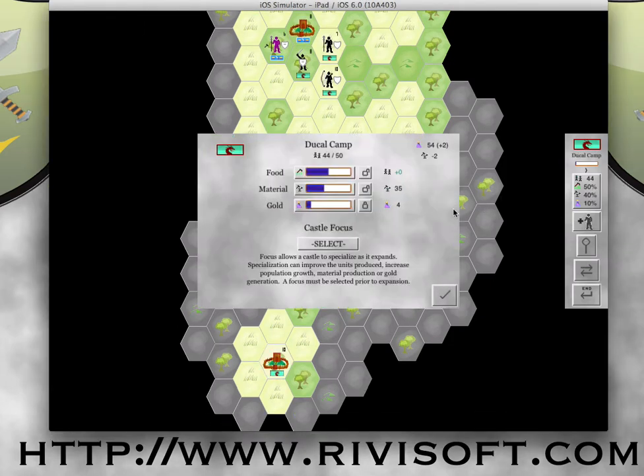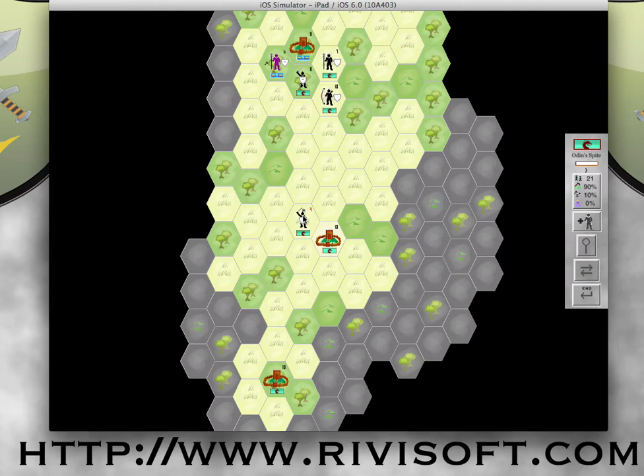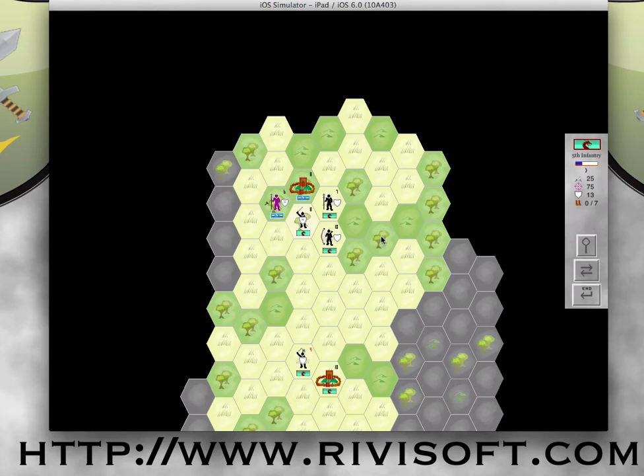We've modified our settings. We're sacrificing some growth for some material, and in Odin's Spite we're doing that as well. We have a Morningstar unit that is being healed, brought back up to strength by the castle. Up here I have a Longbowman who's in position for defensive fire, should somebody attack either of these guys. I have two wounded units: a pikeman and a lightly armored long swordsman.